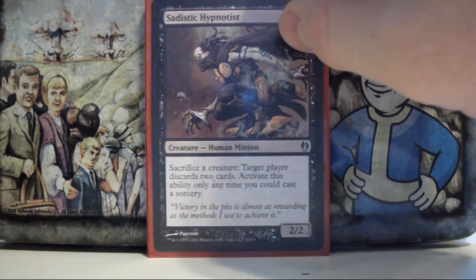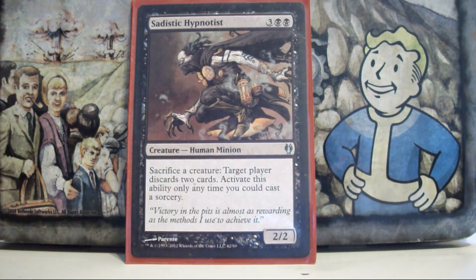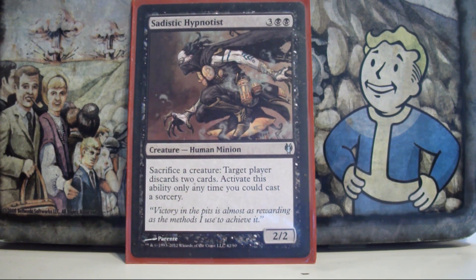Sadistic Hypnotist — this guy is my second Mind Twist. He gives me the ability to make 12 cards get discarded from opponents' hands, so he's really awesome in this deck. It's very rare that any opponent is left with cards in hand after I resolve this guy.